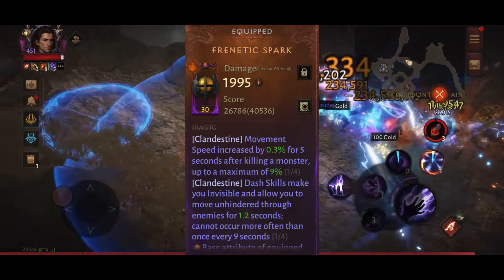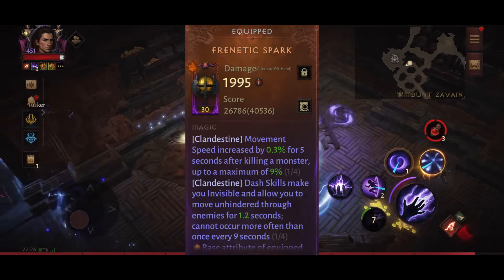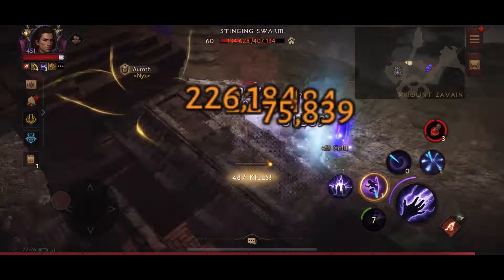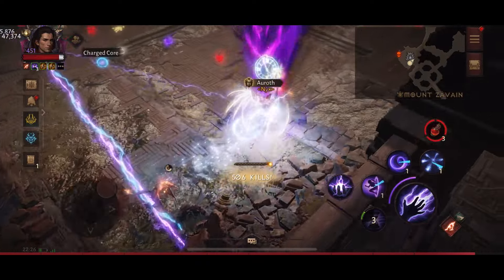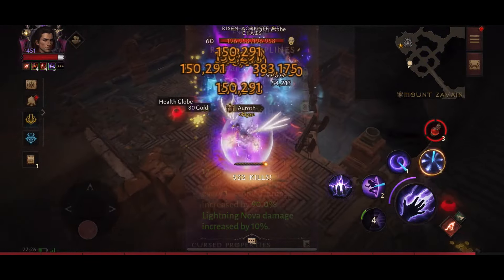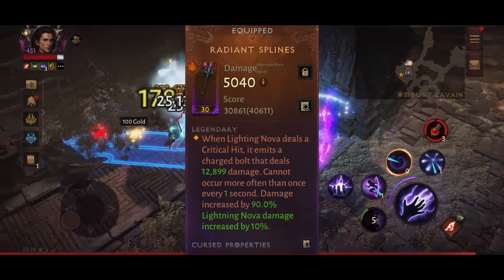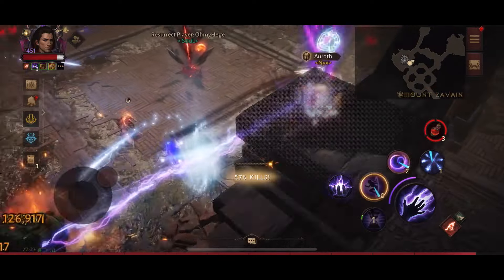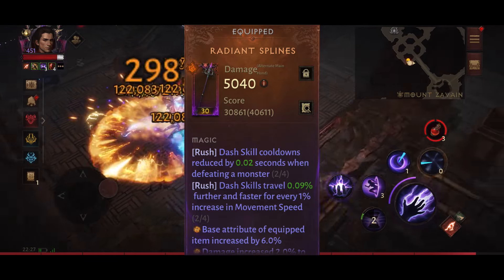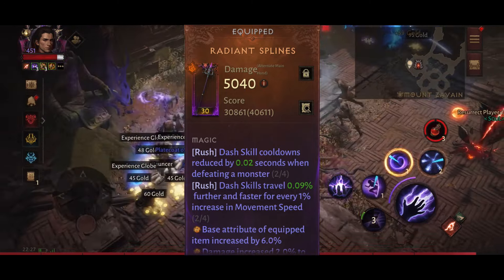On this offhand item I also have two Clandestine affixes — not really useful for this build, but worth knowing: they stack with other movement speed buffs, allowing you to reach the movement speed cap of 70% on any class, whether you're a monk or a demon hunter. For the second main hand I use Radiant Splines, which causes Lightning Nova to emit a charged bolt on a critical hit dealing damage — this cannot occur more than once per second. It has two Rush affixes: one reduces dash skill cooldowns whenever I defeat a monster, and the other enables me to travel further and faster when dashing.